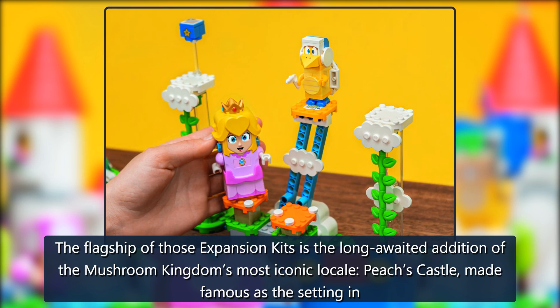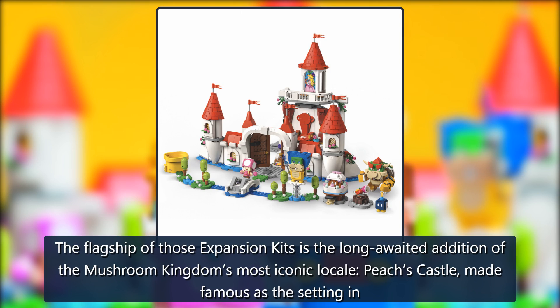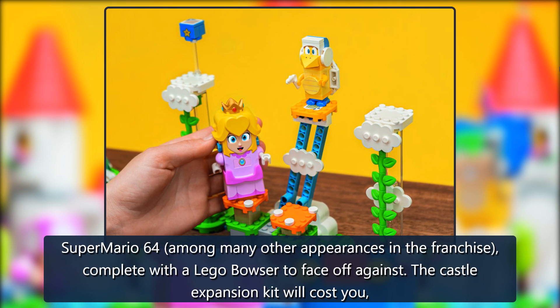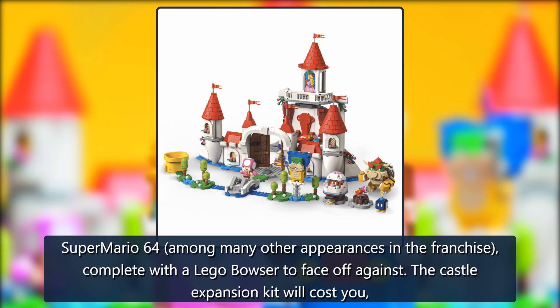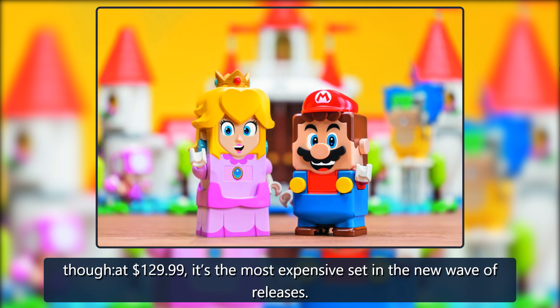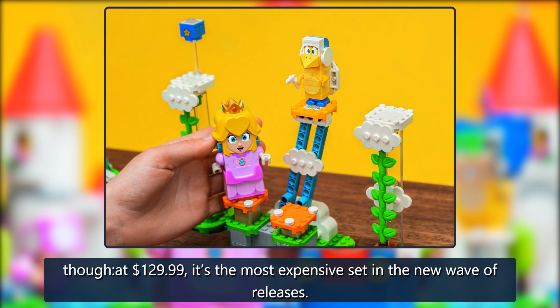The flagship of those expansion kits is the long-awaited edition of the Mushroom Kingdom's most iconic locale, Peach's Castle, made famous as the setting in Super Mario 64, among many other appearances in the franchise, complete with a LEGO Bowser to face off against. The Castle expansion kit will cost $129.99, making it the most expensive set in the new wave of releases.